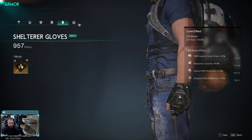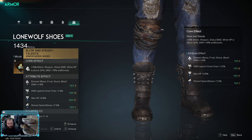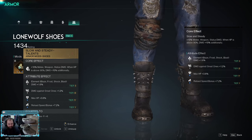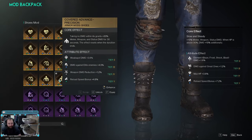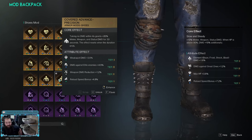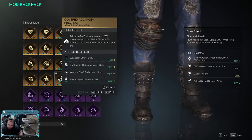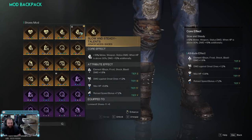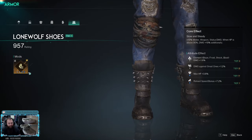In my boots I'm running Slow and Steady — grants a solid 10% melee weapon and status damage right off the top, and when my HP is topped off I get an extra 10%. There are other options like Covered Advance, which gives 20% status damage for 30 seconds after taking no damage for 4 seconds, but as an SMG build we're in closer range and will take hits, so Slow and Steady's guaranteed 10% is more reliable.